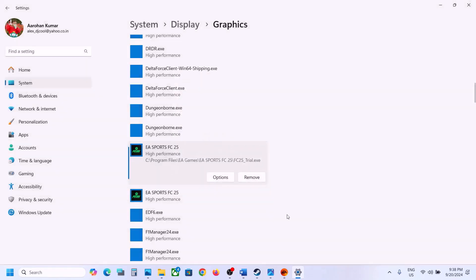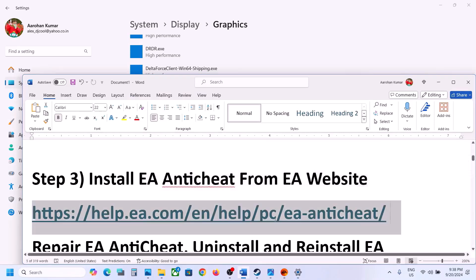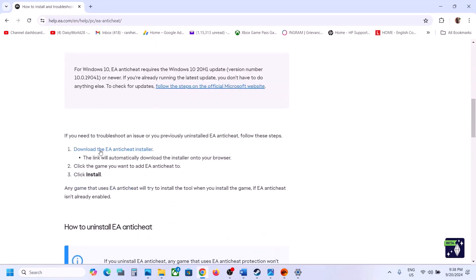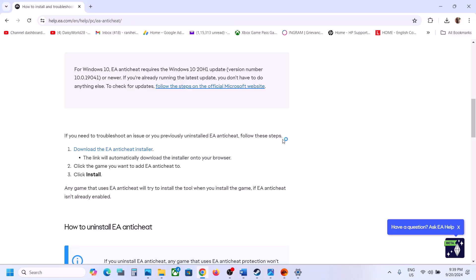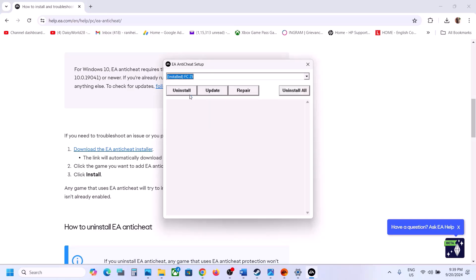The next step is to install EA Anti-Cheat from the EA website. Copy the link provided in the video description and open it in a browser. On the website, scroll down and click 'Download the EA Anti-Cheat installer.' Once the download is complete, run the exe file, click Yes to allow, then click the drop-down arrow and select FC 25. First click on Update and wait for the update to complete — you should see 'Update check success.'